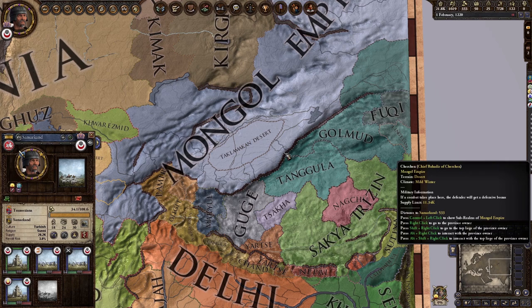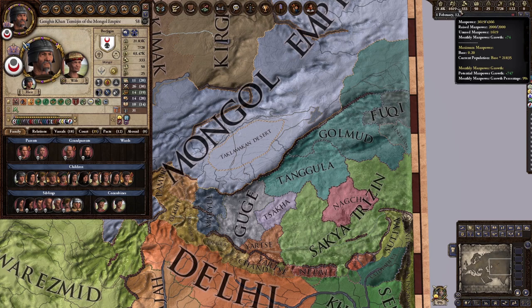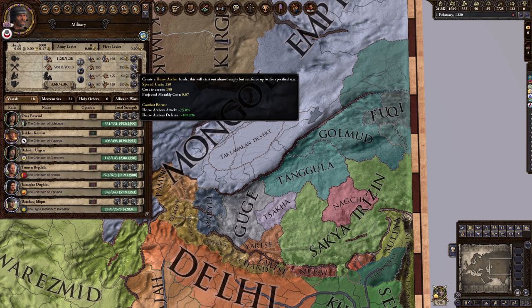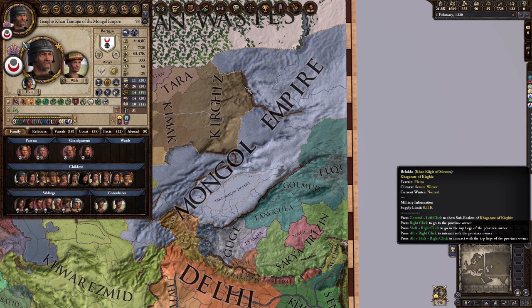What land does for you is it gives you manpower and population. Population and manpower have sort of a contradictory relationship — just think of these two things as more specific forms of currency you can use to do different things. Manpower gives you taxes and the ability to create more troops through the horde. You want enough money, prestige, or even piety to form hordes — that's pretty much how you will get troops.